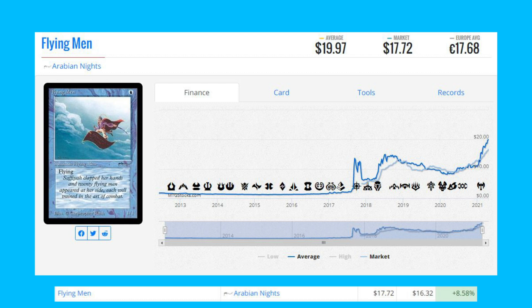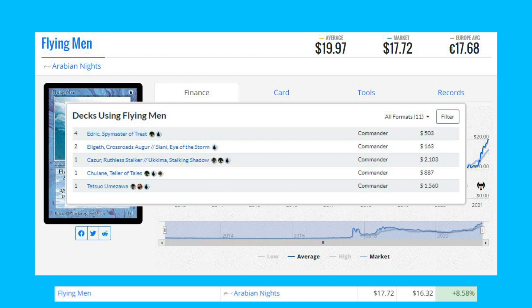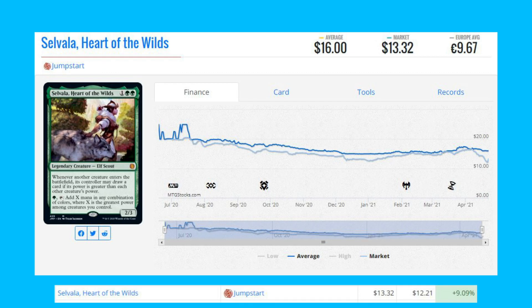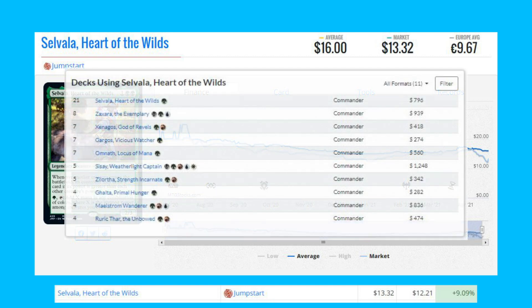Flying Men sees most of its play in Commander, more recently in an Erdrick Spymaster deck. Sylvalla, Heart of the Wilds — this is the Jumpstart reprint, up 9.09% from $12.21 to $13.32. This card sees a lot of play in Commander — it's one of the most popular green commanders in the game, but it also sees play in a variety of other Commander decks.